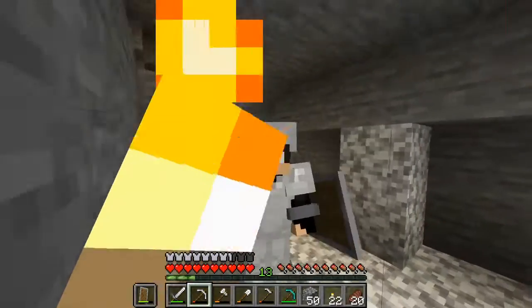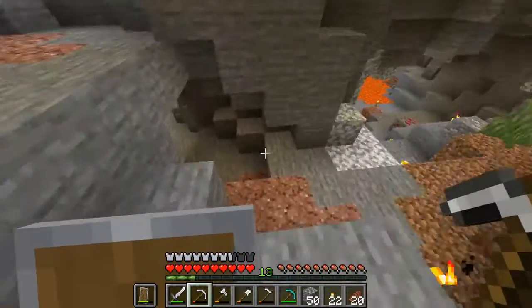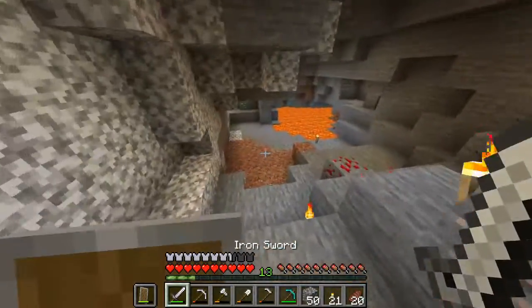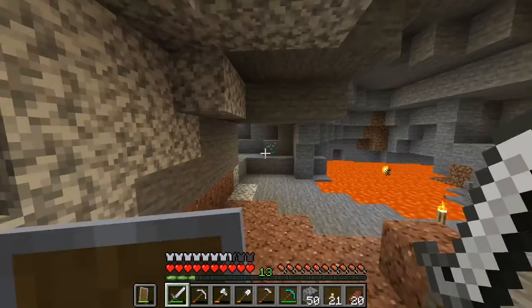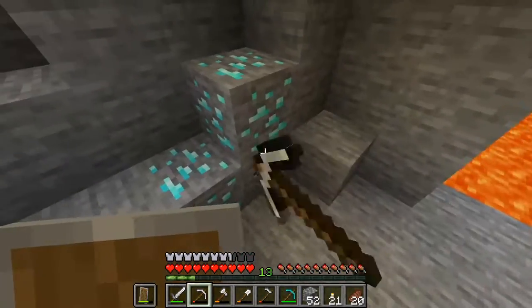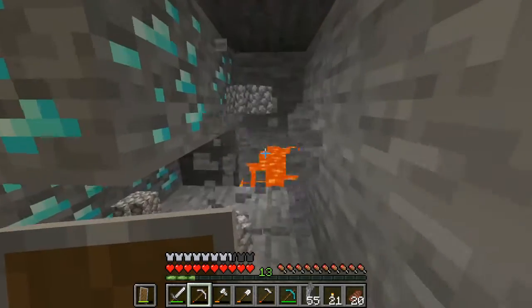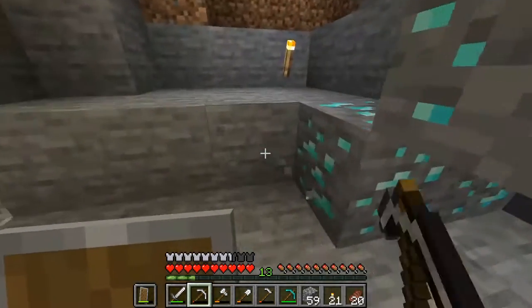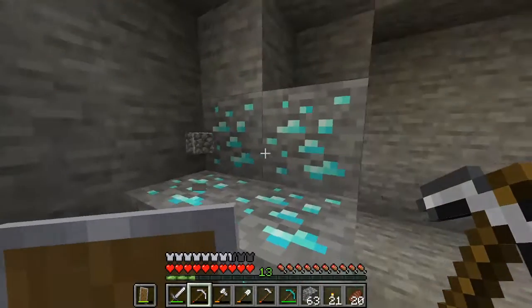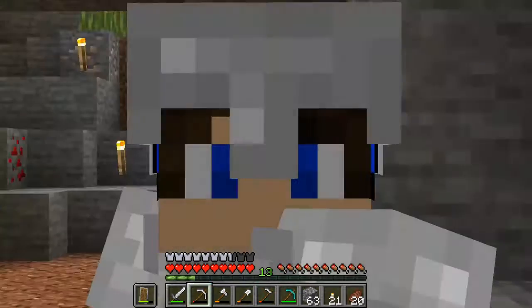I have something to address to you all. I came mining for gold so I could build a railway system into where my nether portal's gonna go, but I found diamonds. I'm actually gonna leave them here so that when I get my fortune pickaxe I can actually mine them. I guess I'm a generic Minecraft YouTuber. I did some mining off-camera. Now that I have this gold, let's head back up and start that railway system all the way to the nether.